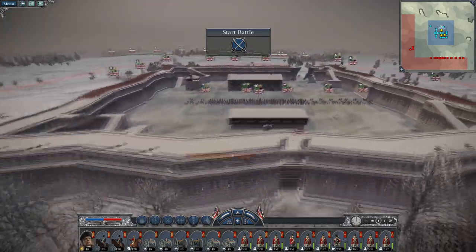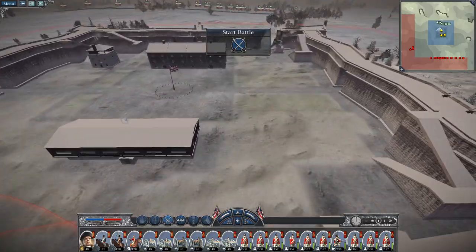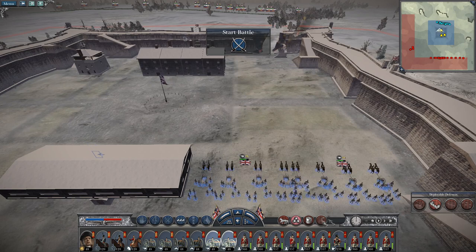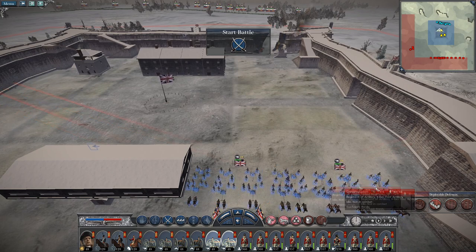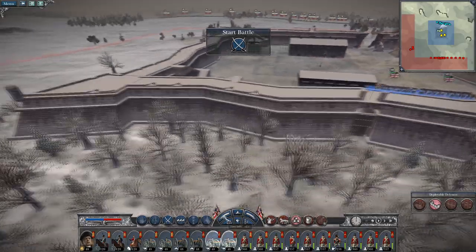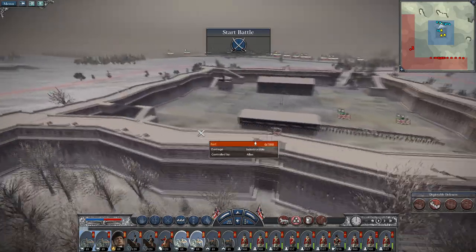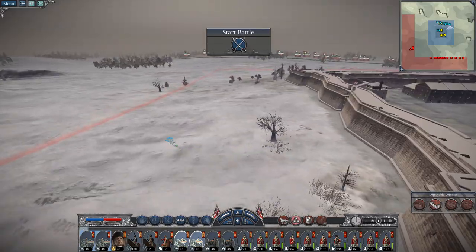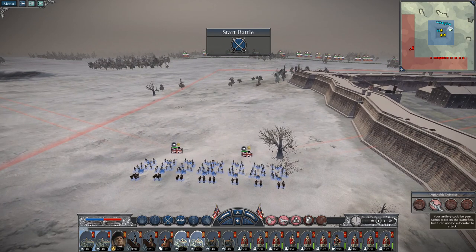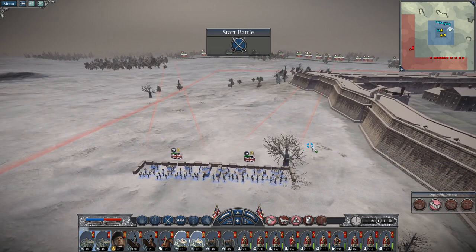Okay, we've got a breach so I'm not as bothered about that now. Let's play everything out first. Let's put two batteries in dug-in positions. The others I might actually put here, because they'll be able to fire at anyone on this side. I'll blast them with canister shot as they get near.